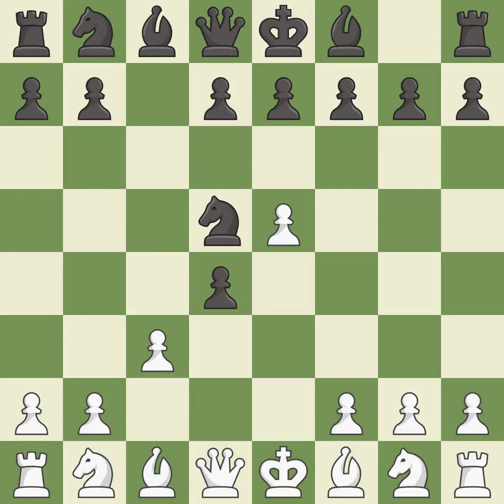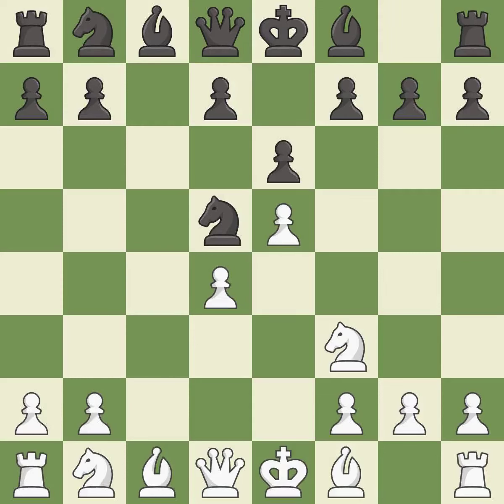cxd4 captures the d4 pawn and releases the tension in the center. Nf3 develops the knight, attacks the d4 pawn, and defends the e5 pawn. e6 supports the knight on d5 and allows the dark-squared bishop to develop. cxd4 captures the d4 pawn and supports the e5 pawn. d6 attacks the pawn on e5.